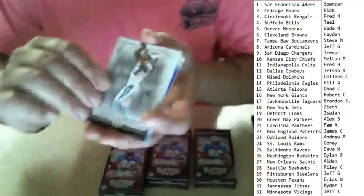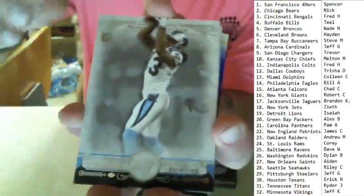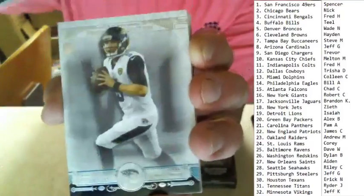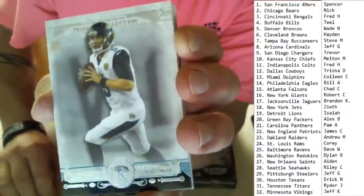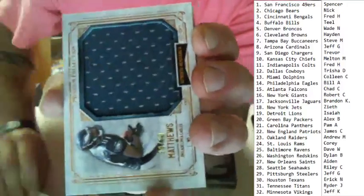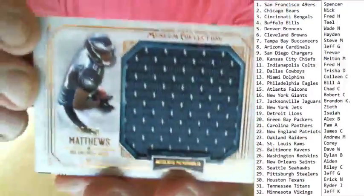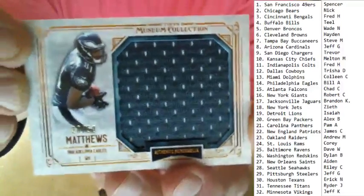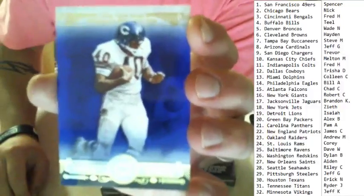Here we go. We've got a Kelvin Benjamin rookie, an Eli Manning, a Blake Bortles, a Jordan Matthews Jumbo numbered 20 of 50, and a Gail Sayers numbered 10 of 99.